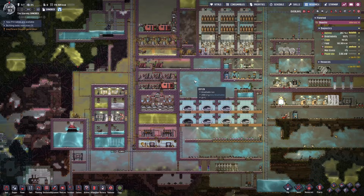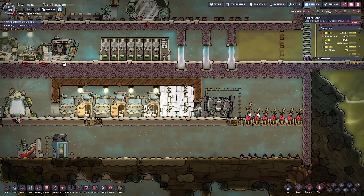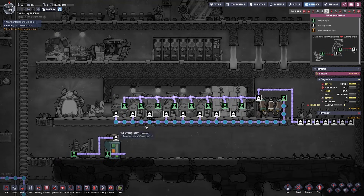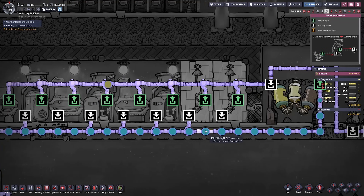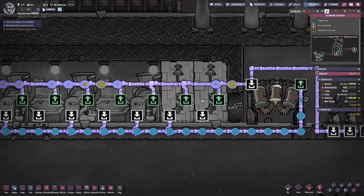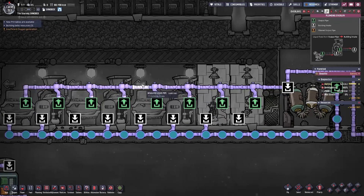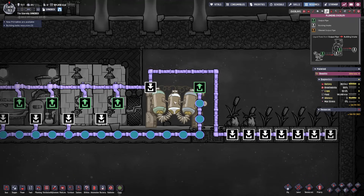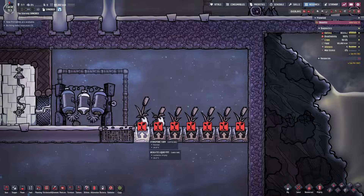Before we end the video, there's one more tip that is very easy to set up and can be done pretty much at the start of your game: a bathroom looping system. This bathroom has been running for dozens of cycles and has never run out of water. After priming the system, I disconnected the water source — all the water from sinks, lavatories, and showers goes into a water sieve, gets filtered, and comes back out to be reused again. There is a caveat: you produce more polluted water than duplicants use, so you need a runoff — feeding the excess into hydroponic farms for reed fibers makes a lot of sense.